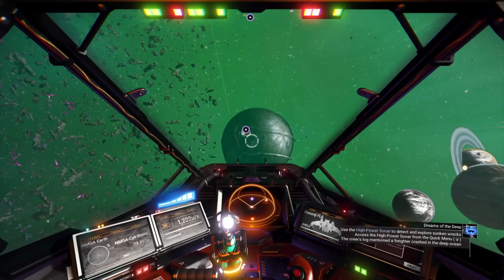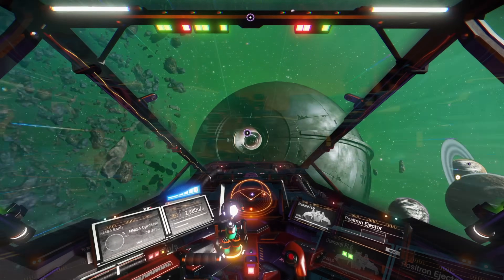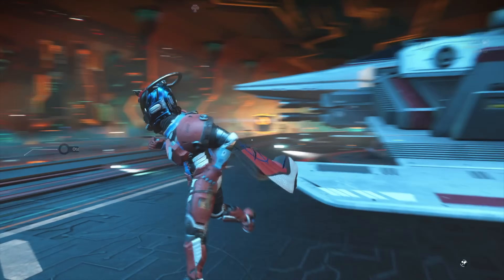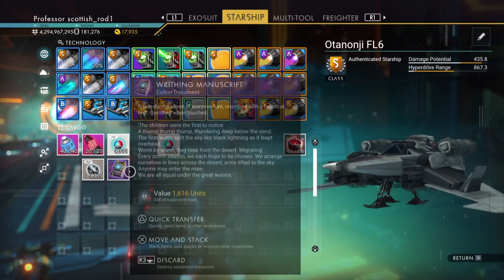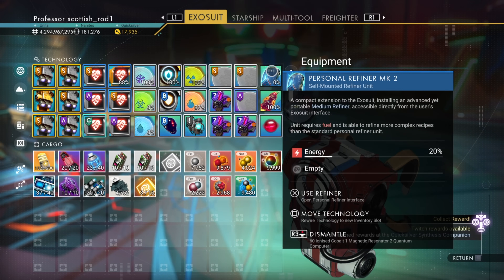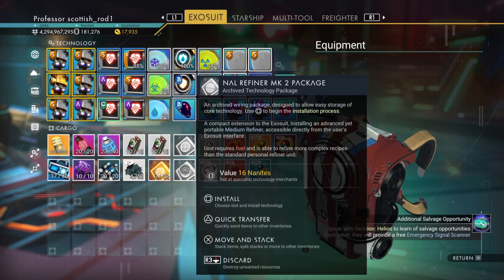This is a complete guide of the latest No Man's Sky Expedition Aquarius. The first thing you want to do is head to the anomaly. When you get out of your ship, make sure it's the right ship and the right multi-tool that you want to take with you. Make sure they are selected, and then move your personal refiner into your storage — but only if it's mark 2, because the mark 1 you get free at the beginning.